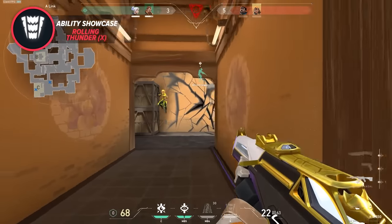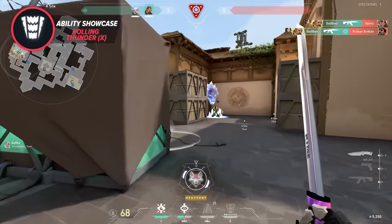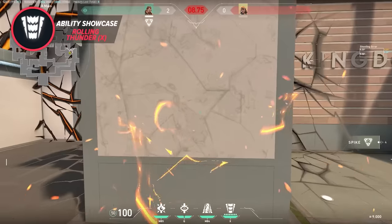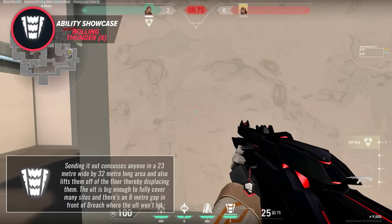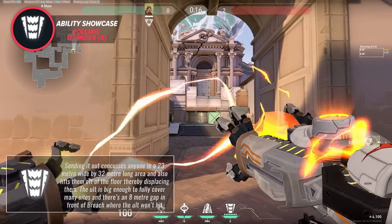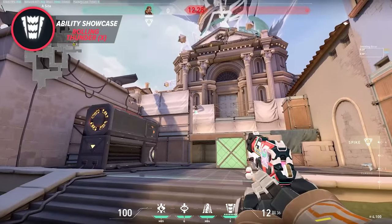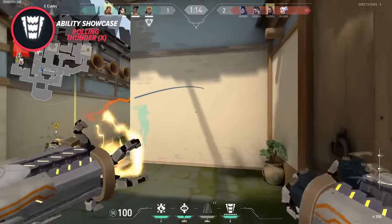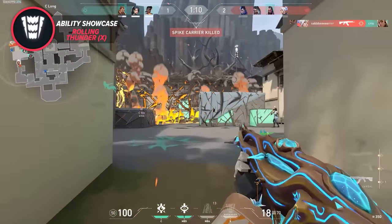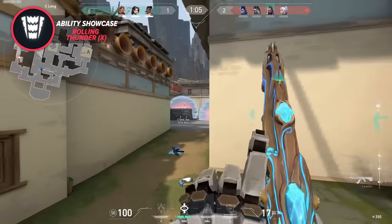Last and definitely not least, we have Breach's ultimate, called the Rolling Thunder, which costs 8 ultimate points to use. Sending it out concusses anyone in a 23-meter-wide and 32-meter-long area, and it also lifts them off the floor, displacing them. The ultimate is big enough to fully cover many sites, and there's an 8-meter gap in front of Breach where it won't hit, meaning you don't have to worry about teammates very close to you being hit. The stun effect lasts 6 seconds — almost twice as long as the Fault Line — giving you plenty of time to take space before enemies are ready to fight again.